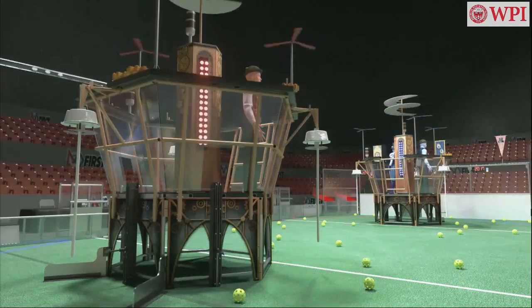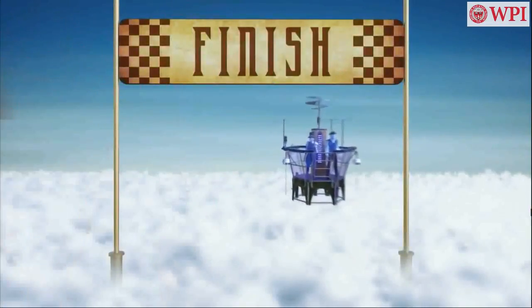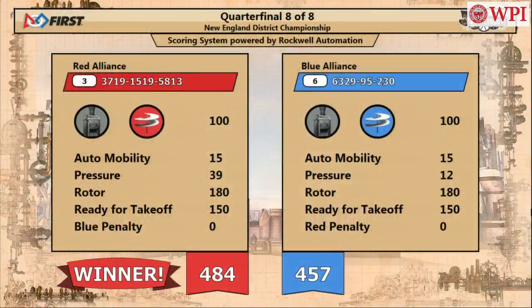Here comes the score up on the big screen. The close match — it was advantage blue, but the red alliance took it back. We're going to play a third match for this quarterfinal. Terrific match by both teams. Look at the difference in the scores — everything's identical except for, wait for it, the fuel. The fuel is the difference in the score for these two teams.